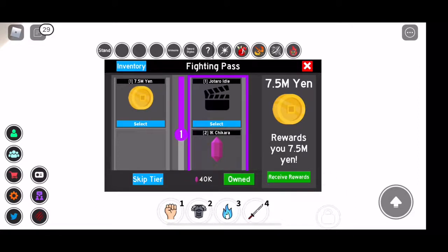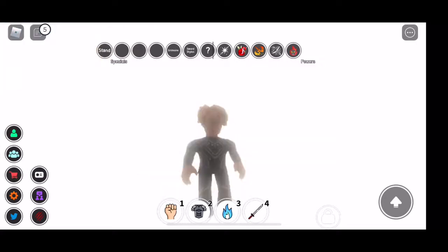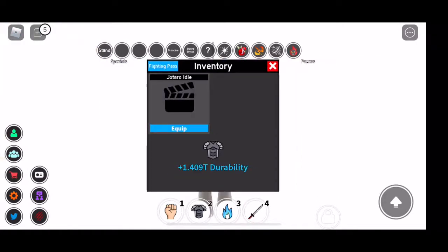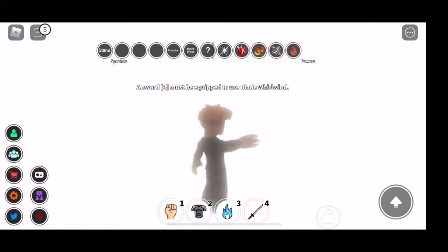So I will show you if you've already reached that XP. For Jotaro, I think you need like 25 XP. I was able to finish four quests — two quests from yesterday and today. Now we will be retrieving the reward on the left side and on the right side. As you can see, I've already acquired the Jotaro idol. How do you use it? You click on the inventory, equip it, and there you go. I've already unlocked one of the rewards.